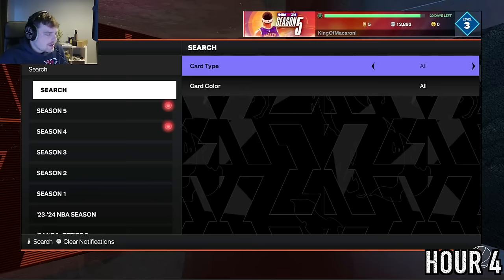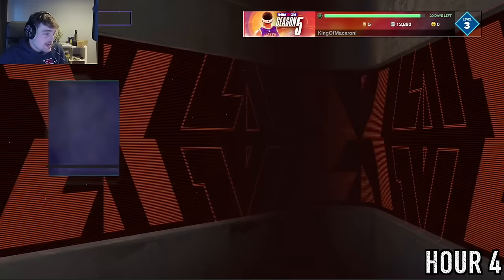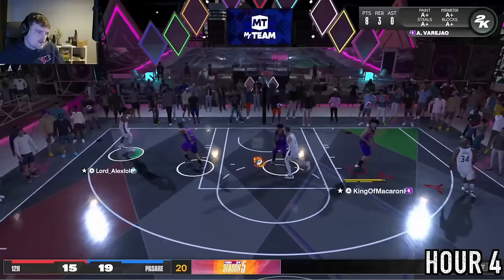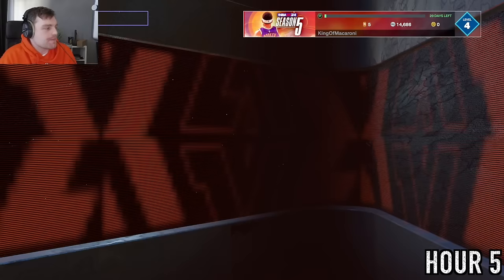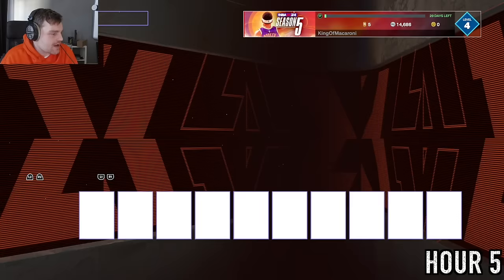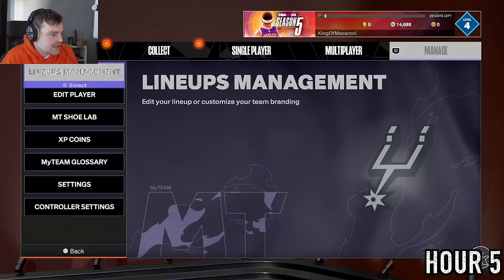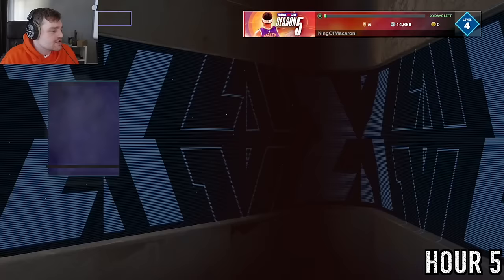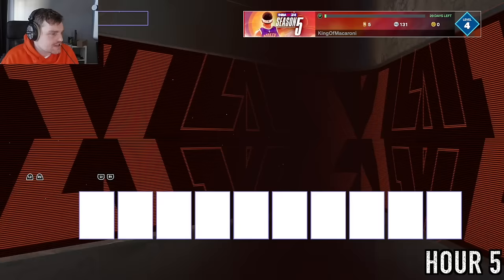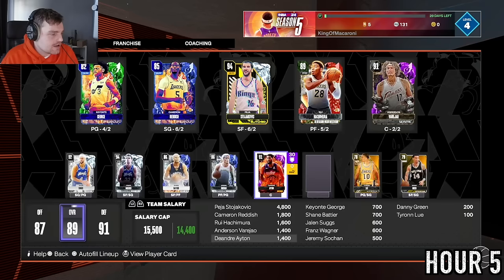I genuinely have to buy DeAndre Ayton because he's a legit big who will get rebounds. I need 14,500 MT, so one more game and then we buy him and start going into salary cap. We change all controller settings first — the last thing I want is to auto-lose a game or take a ban from set point on the second day. DeAndre Ayton comes in with Suns rebounds and we have 1,100 MT to play around with.